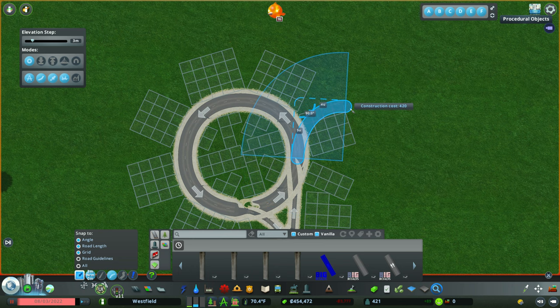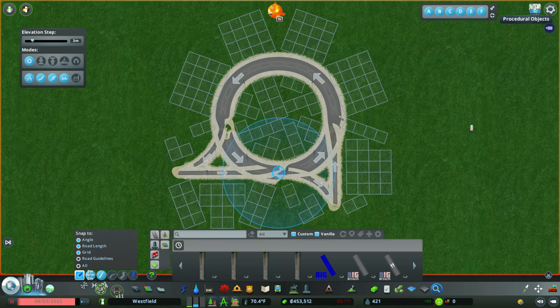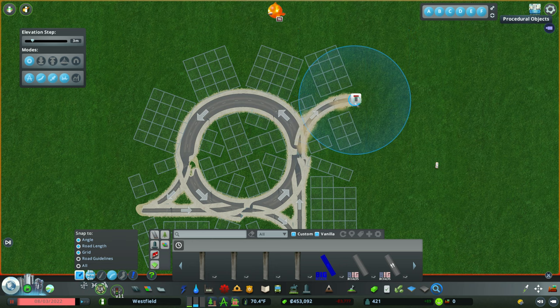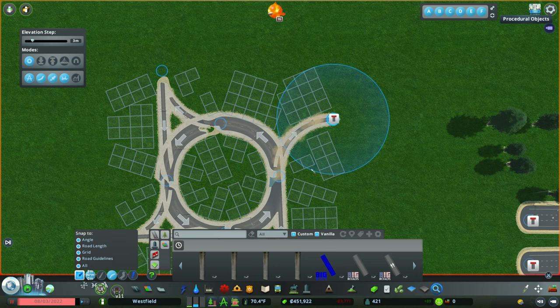What I did was I used a curved road and went about five units to the right at a 90-degree angle, and then I used 420 to create that road. Then I used a straight road to connect the back to the actual roundabout itself. So: to the right, 420, and then use that straight road connected up to the node. Again, this process was repeated four times.